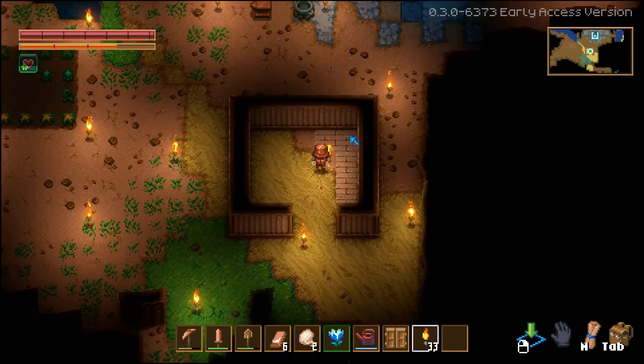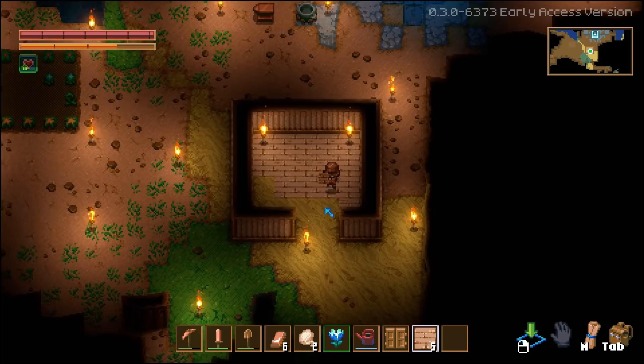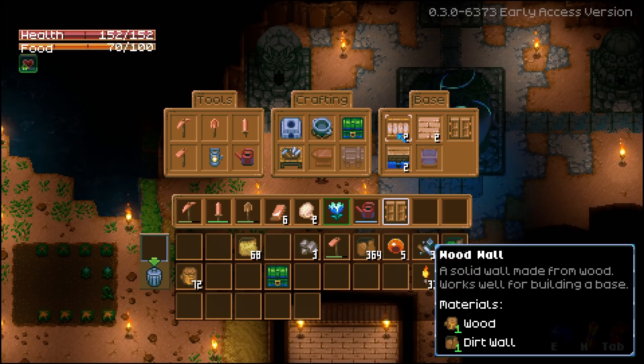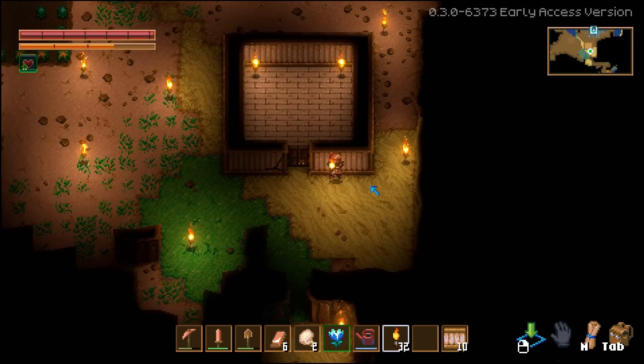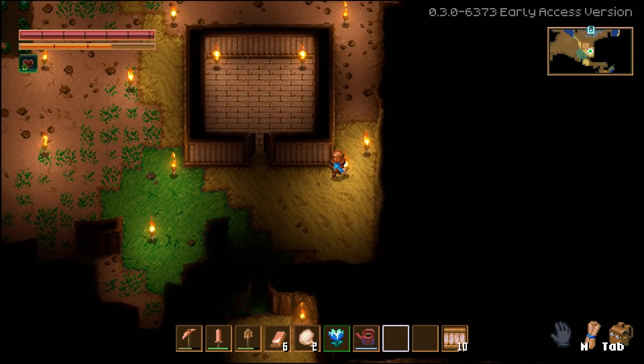I need one more wall. Put the floor down before the torch. I like that the sand actually adjusts accordingly. Got to grab one more wall. I'll just do 11 — it works out. Break that torch. Do not break that wall — okay, it looks like it recovers on its own.